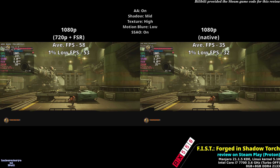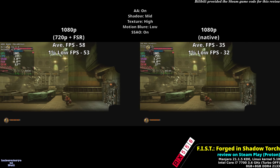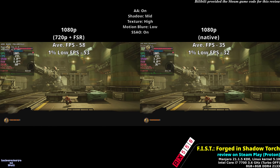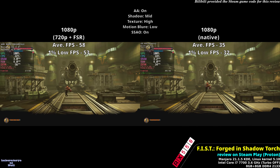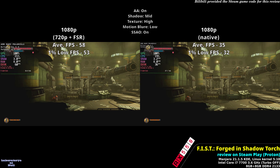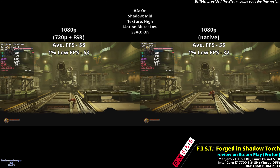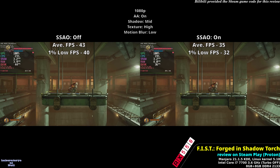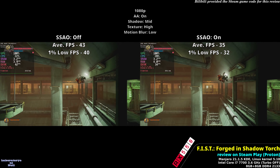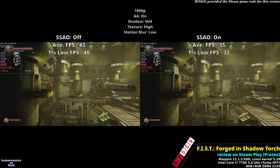If you are using entry-level hardware such as the Radeon RX 550, I suggest playing at 720p then use Proton's built-in FSR to upscale to 1080p. If you do not want to use FSR, you need to tweak the settings to get an acceptable framerate.